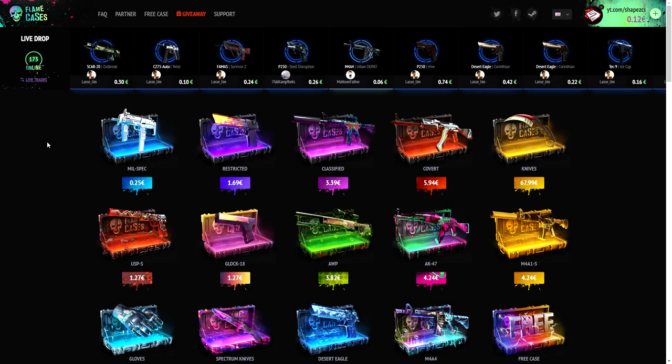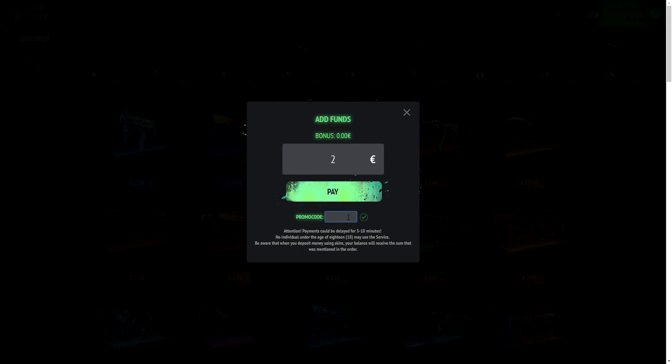Guys, before we start off this video, if you have not used a promo code already, click on the little plus button right here and click on promo code and type 'shapes' and click on the green checkmark right here. You will get yourself some free 50 cents — I believe around 35 cents. Just use my code 'shapes' and get your free 30 cents.